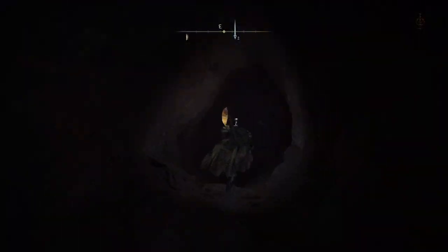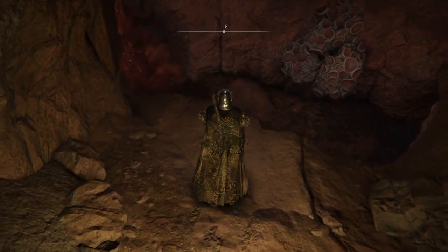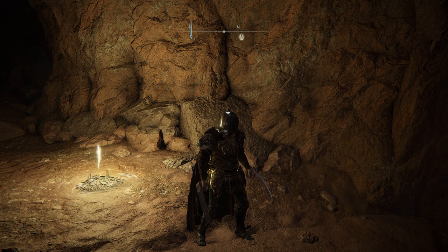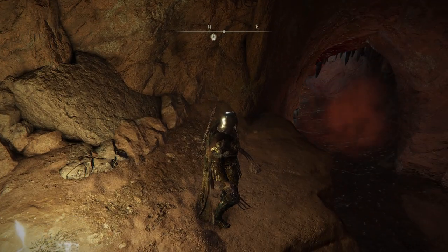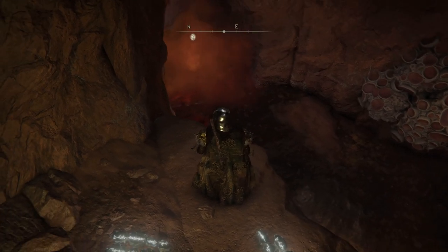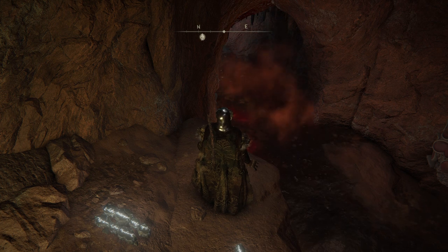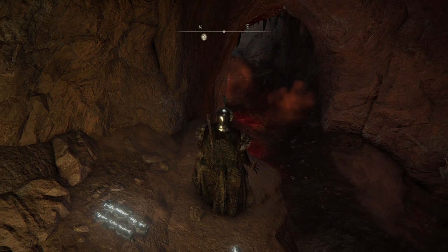As soon as you enter you'll be able to rest at a site of grace. Just beyond the site of grace there's a drop into the cave — make sure you're totally prepared to take on the cave before dropping down, as you won't be able to fast travel back to this point. The geysers on the left will inflict Scarlet Rot damage to your character, so we're trying to get through them as quickly as possible, hence why we picked up the Bloodhound Step Ash of War.